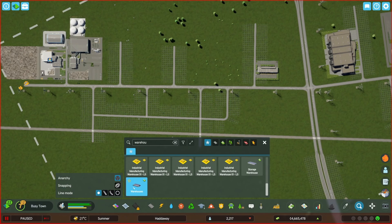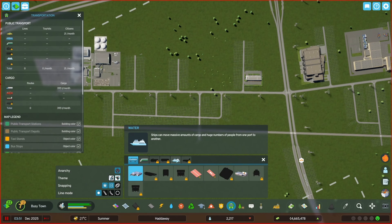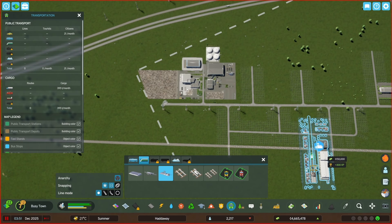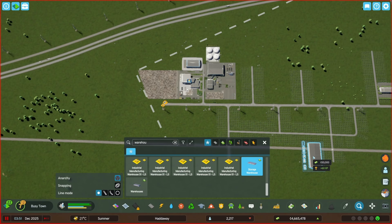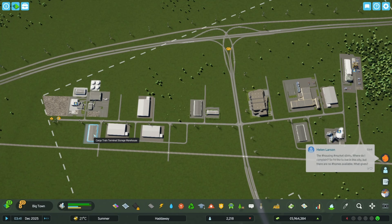Now I want to use the Find It mod to add some of these warehouses and storage warehouses. Because they're not standalone buildings — they're intended as upgrades for other buildings — you can't place them on their own. What you have to do is first orient one of the buildings it might be attached to the way that you want it. Any building that has upgrades will do for this purpose. You don't even actually have to plop it down, and then these upgrade buildings will be oriented the same way, and you can place them however you want.